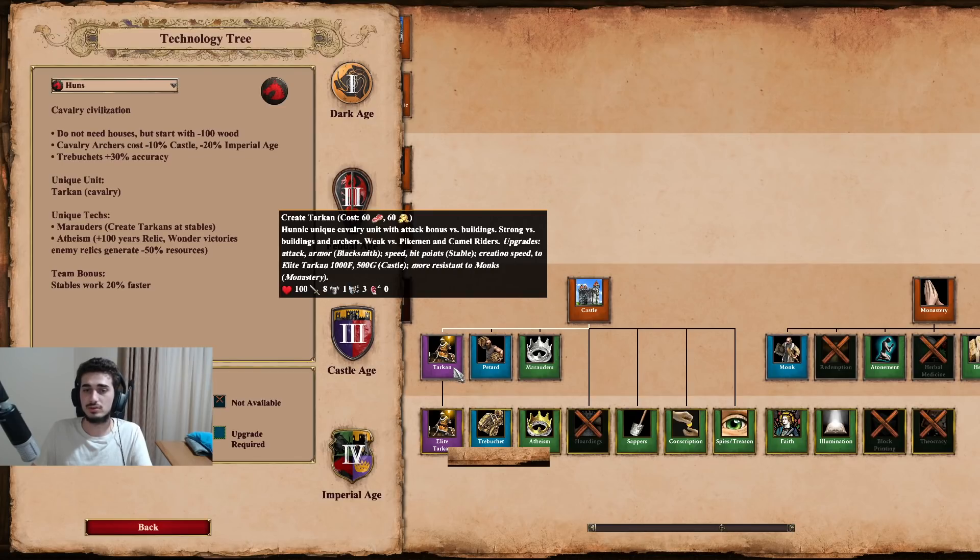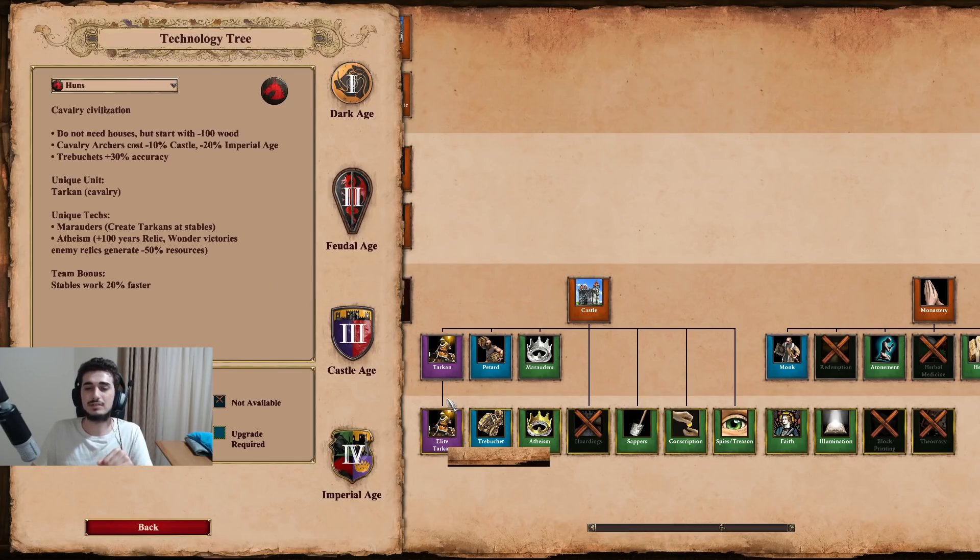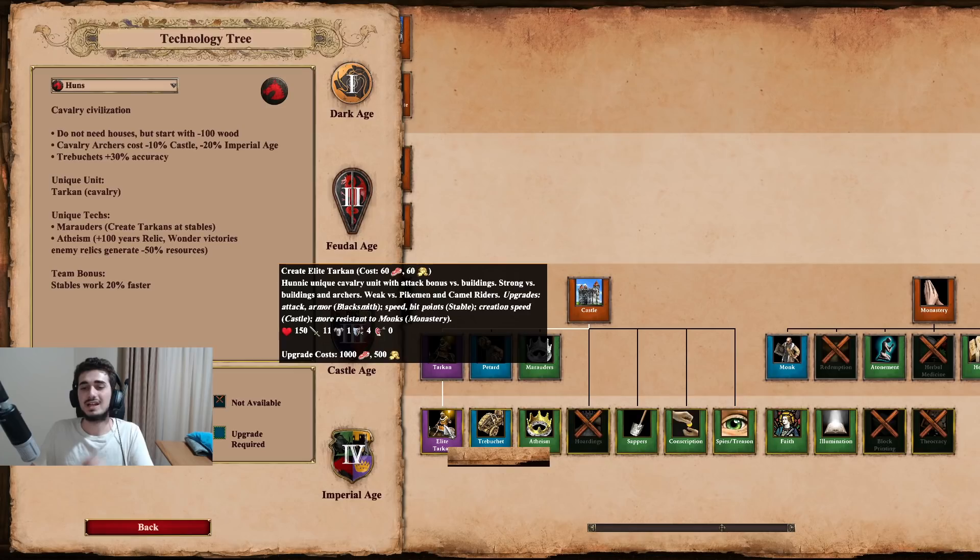The best things to know about the Tarkan are that it's good against archers and good at killing buildings. But it has one secret use that doesn't get talked about enough: you can actually upgrade this unit a lot faster than you can upgrade to Paladin. Elite Tarkan is actually the power play for Huns to counter archers, because it only takes one upgrade - it's really fast. Elite Tarkan costs 1,000 food and 500 gold, and you don't have to research Cavalier and then Paladin.